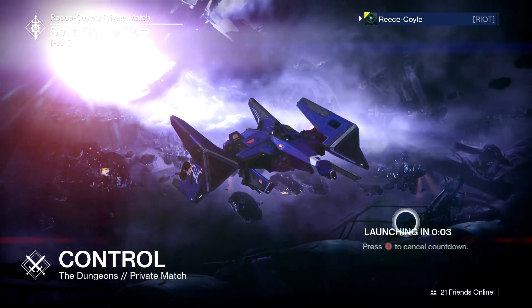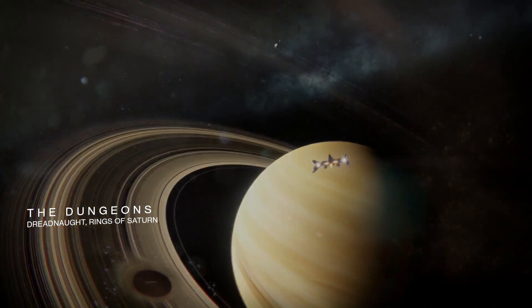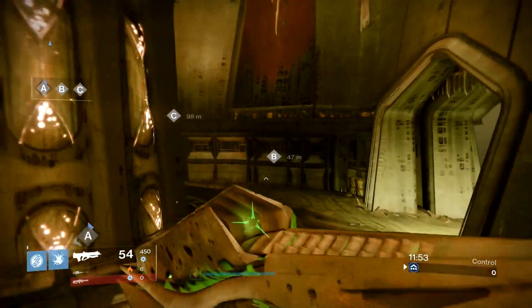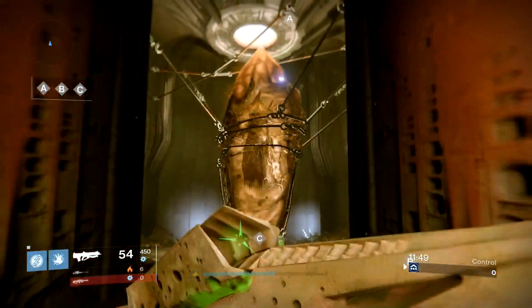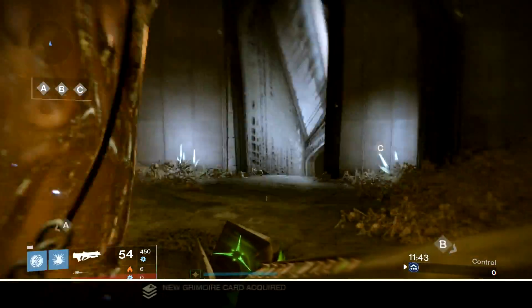Number nine is on the Dungeons. Ghost number nine. And if you're playing Xbox, this is your final ghost, because the next one is on the PS4 exclusive map. When you spawn in, just head straight through A, up under this little tunnel, and inside this big massive crystal — there's your ghost.